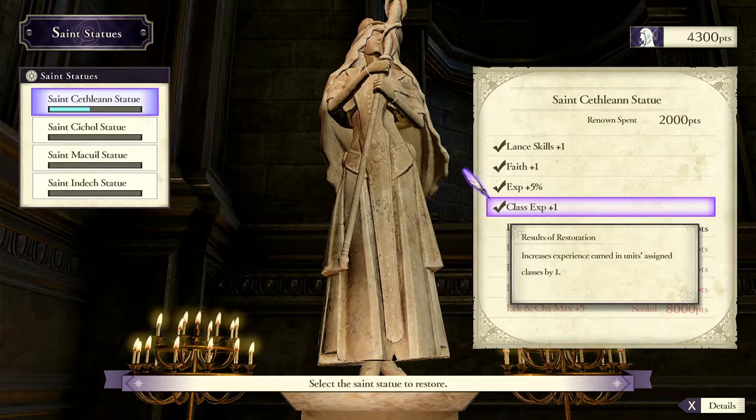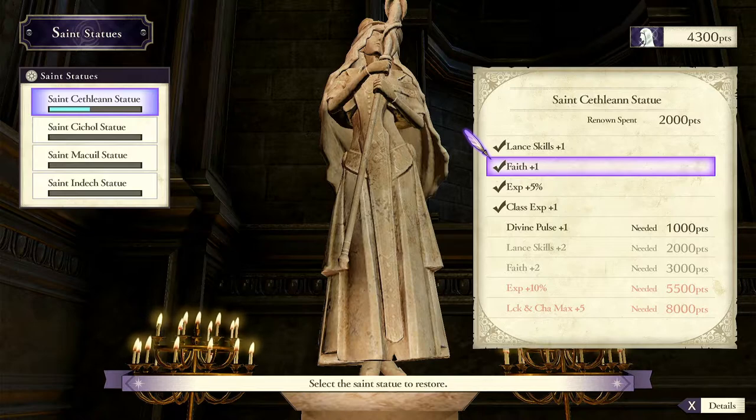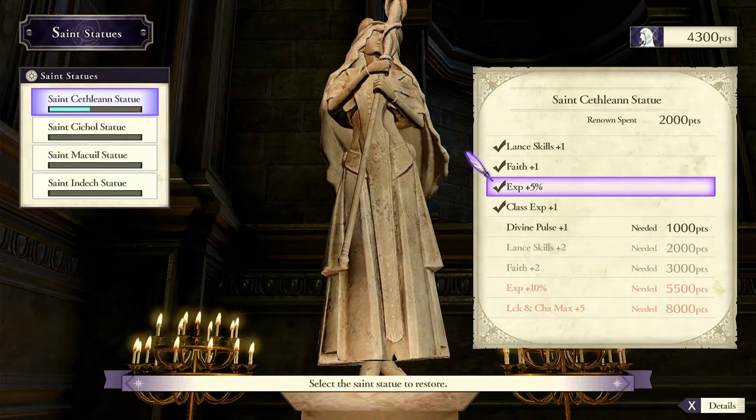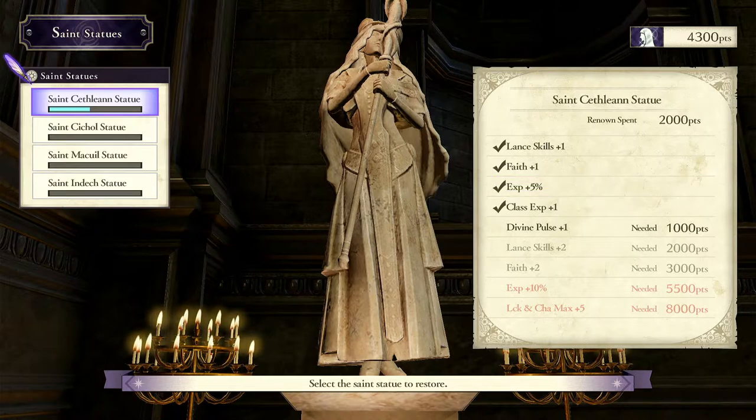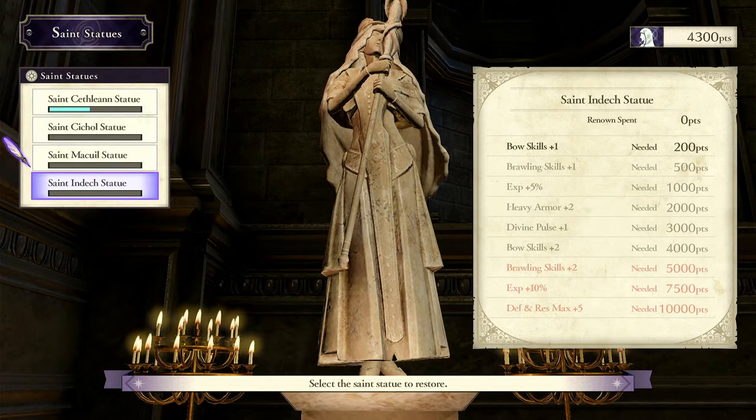This is extremely useful for min-maxing, for getting certain abilities to make specific builds — it'll just make your life a lot easier. Also, the things leading up to it aren't bad: Lance +1, Faith +1. These increase the rate at which these skills increase from mentoring, instructing, and in combat. And then EXP +5% is extremely useful. The next thing I would say you should do is get all the EXP +5s.